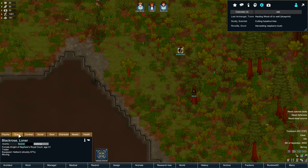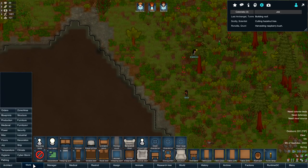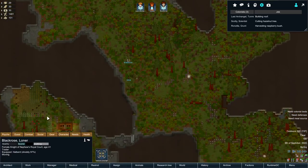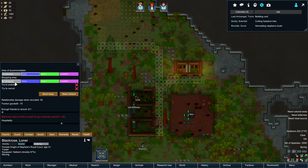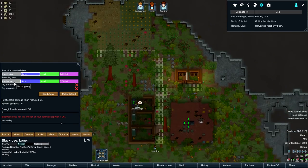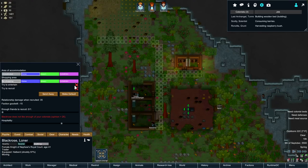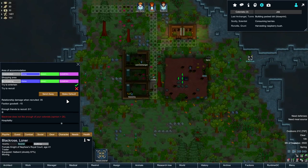They're medieval, so I'm not sure they'd actually have very much. But since you're here, I guess for now you're allowed to be in the home region. Let's find the shopping area. They grab random materials and leave silver - that's right. Don't do that. Try to entertain - sure. We'll make that default.